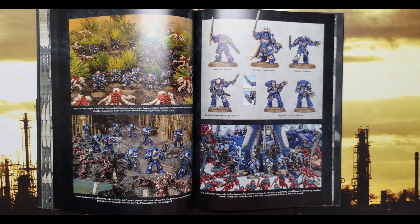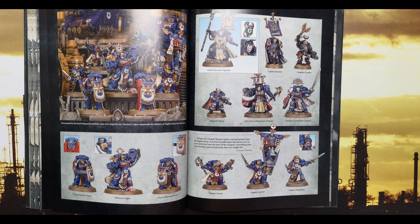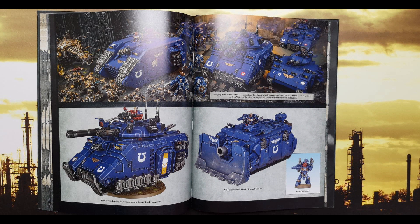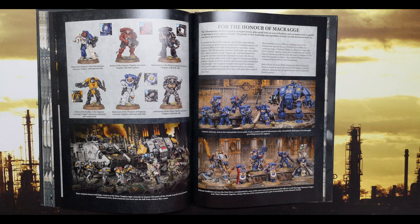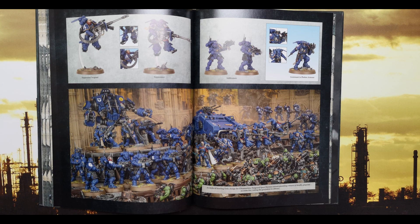One CP for Martial Precision — you can make that lascannon automatically hit at minus three. Vengeance of Fenk's Heath — use this stratagem when an Ultramarine unit is chosen to fight in the fight phase; when resolving an attack made with a melee weapon targeting a Word Bearers unit, you can re-roll hit and wound rolls. Inspiring Command — at the start of your shooting or fight phase, select an Ultramarine chapter master, captain, or lieutenant; until the end of the phase the range of that model's aura abilities is increased by 3 inches. Cycle of War — use at the start of a battle round; if your Ultramarines warlord is on the battlefield and the Assault Doctrine was active during the previous battle round, the Devastated Doctrine becomes the currently active doctrine.